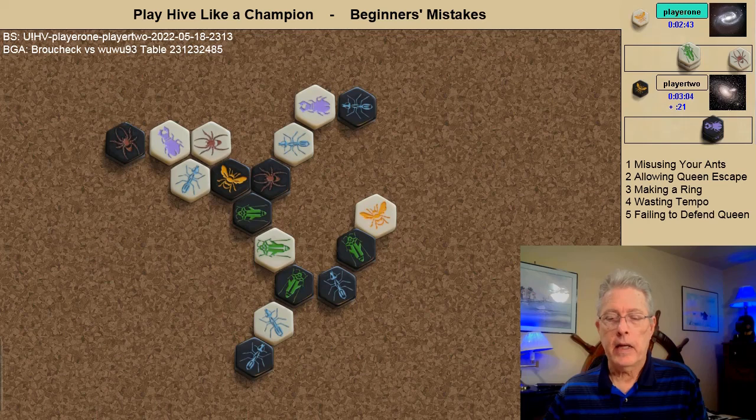Rather than attacking, black swings around and pins the white ant — a very good choice, good use for the black ant.